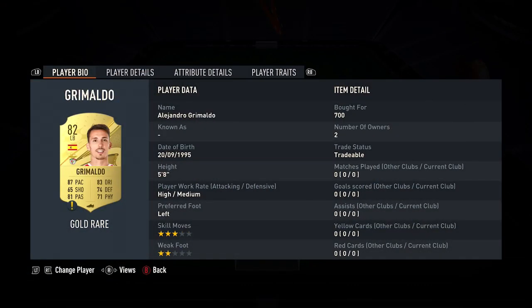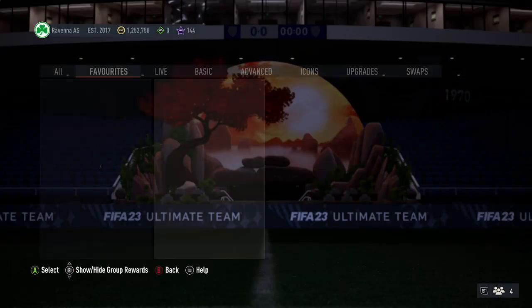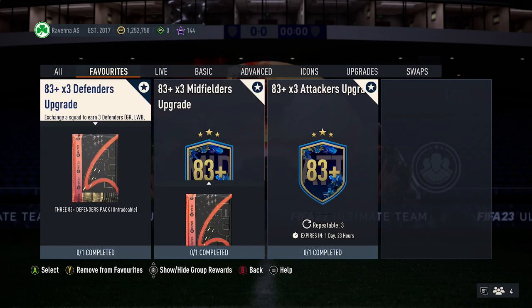Then you want to pick up 3 x 82 cards, around 700 coins each. My ones are Grimaldo, Ibra and Rafa. Then finally, pick up an 81 — I picked up Rodriguez for 500 coins — and that completes that squad. That squad works for both the defenders and midfielders SBCs.